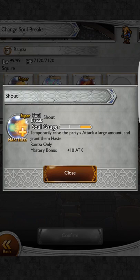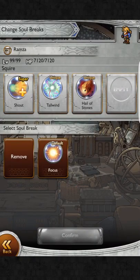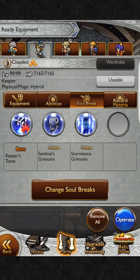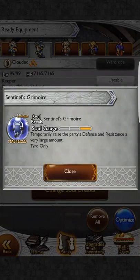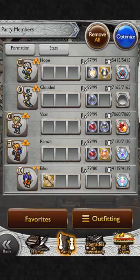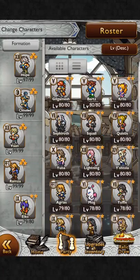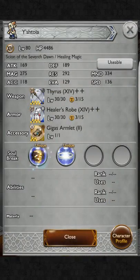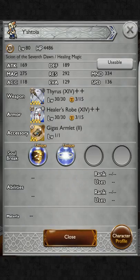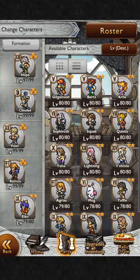A couple of key soul breaks to look out for: here is Ramza — Shout gives the party a large attack boost and Haste, so it makes you hit faster and harder. Tyro's Sentinel's Grimoire, also called Wall, boosts the whole party's defense and resistance by a very large amount. Ishtola, the cat girl from Final Fantasy 14, also has Stone Skin 2 which is a Wall and does the same thing as Tyro's. These are key items to look out for when you draw on a banner.